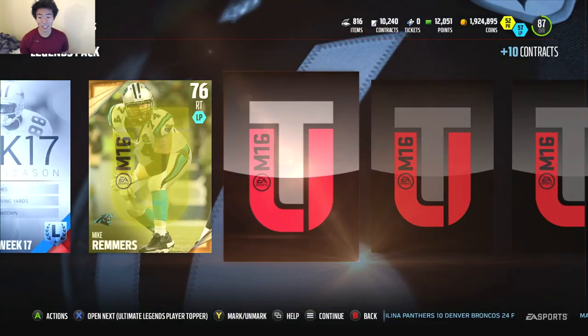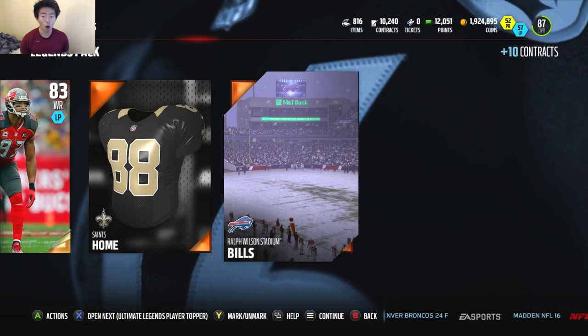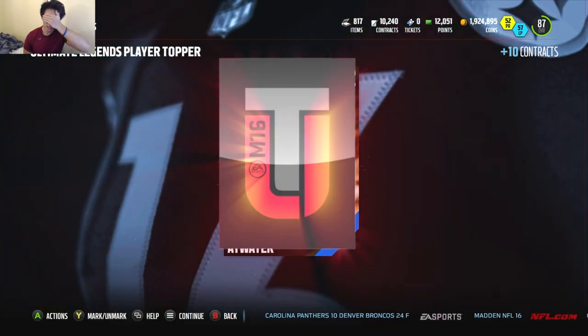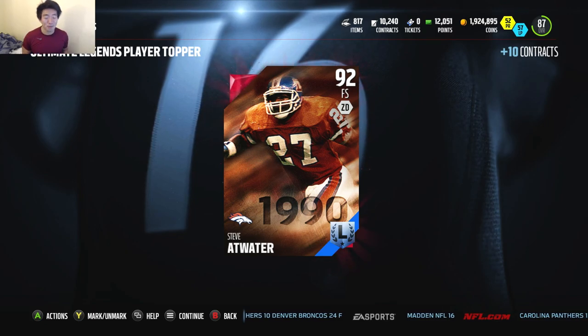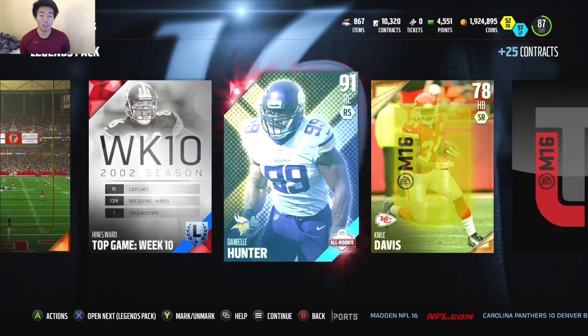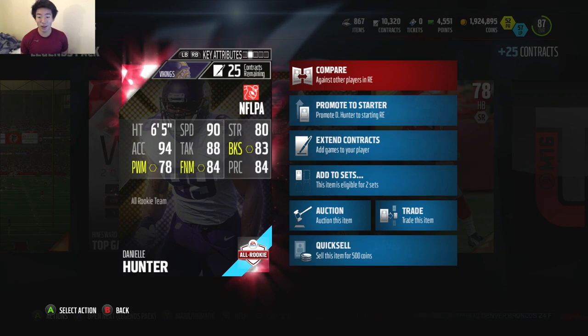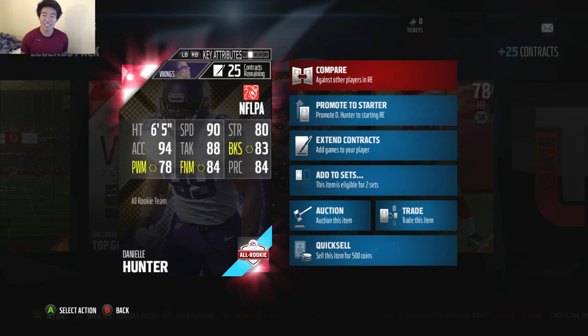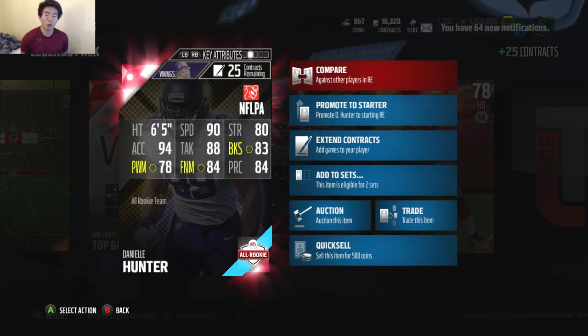This is the last pack. We're gonna scroll this one a little slower just in case we get an Elite. For the Ultimate Legends player, it is a 92 Steve Outwater. Not bad, I'll take it — it's a Legend. We also got a Danielle Hunter card. Let's look at the stats: 94 Acceleration, 90 Speed, 83 Block Shedding, 84 Finesse, 70 Power Moves. It's not the greatest card, but it looks like a decent run stuffer with the 83 Block Shedding. It's an athletic card, but you'd want better.